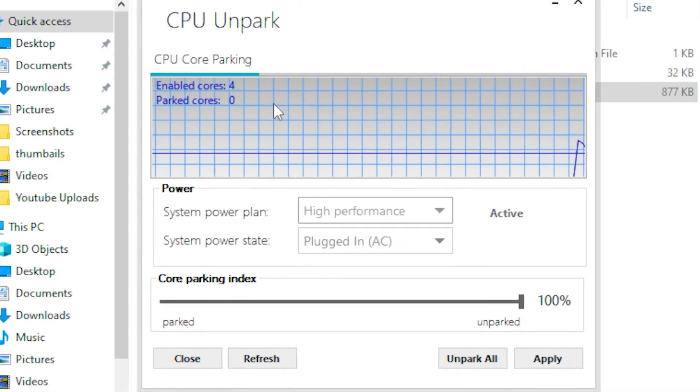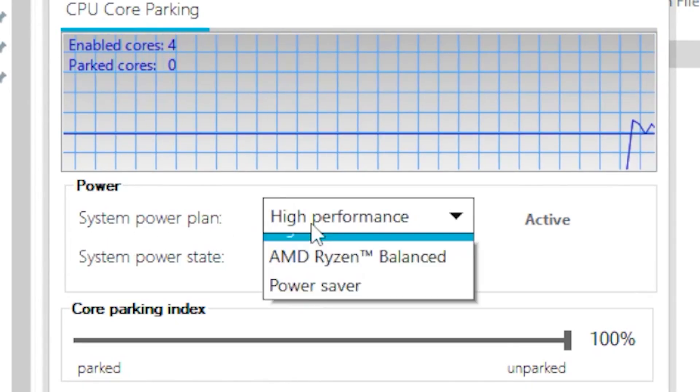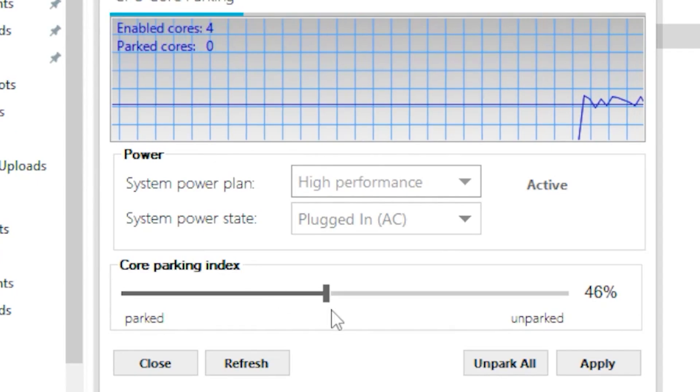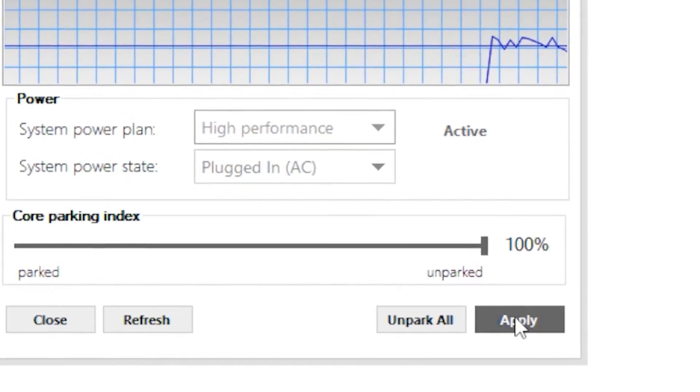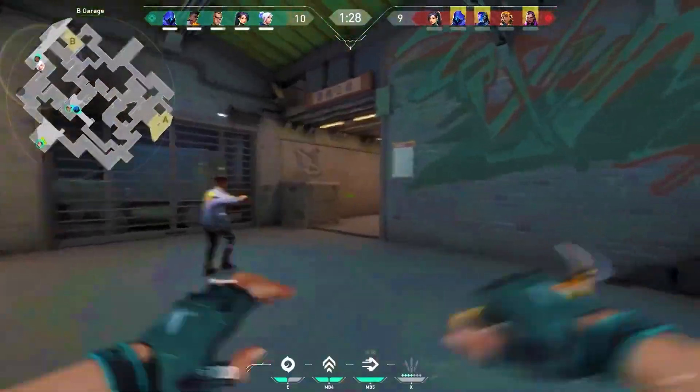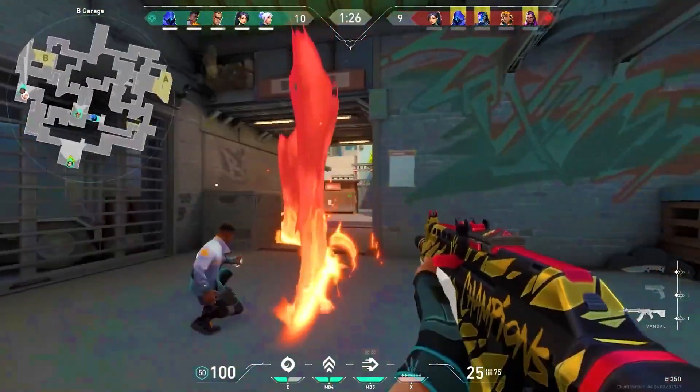Head over to Unparked CPU. Once open, go to the System Power Plan and set it to High Performance. Then set your Core Parking Index to 100 and click Apply. Once you're done with all these settings, restart your PC and all the settings should apply.